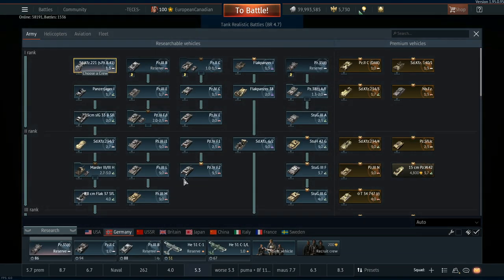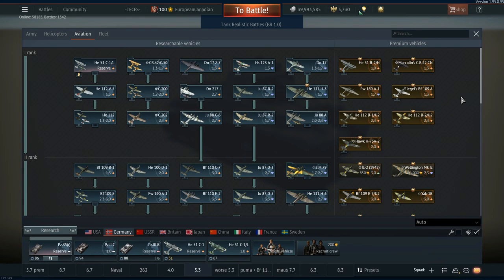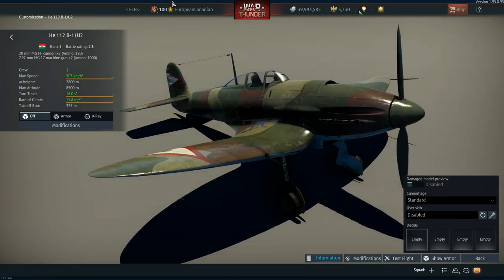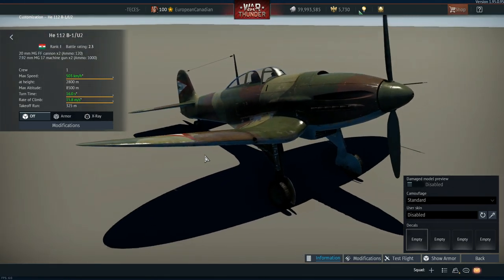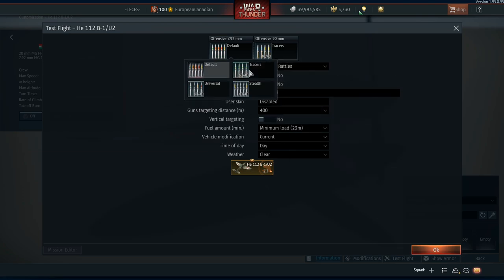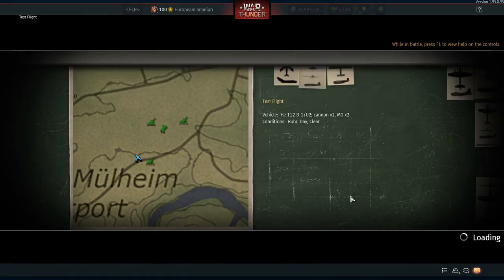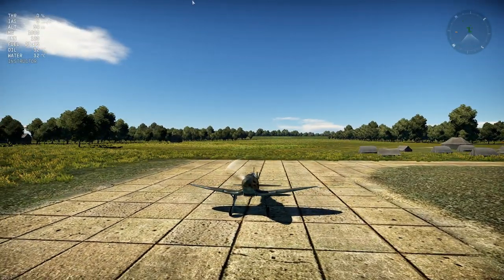The German vehicles are the Sd.Kfz 141, which might be one of the most broken rank one premiums, and the He 112 B1/U2 aircraft. The He 112 at 2.3 has access to 20mm MG FF cannons and 7.92mm guns. The main issue is it doesn't get any secondary armaments, so you're purely a fighter — the MG FFs don't have much penetration, so you can't really affect ground battles.